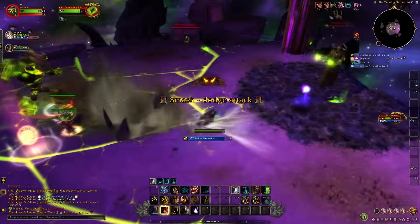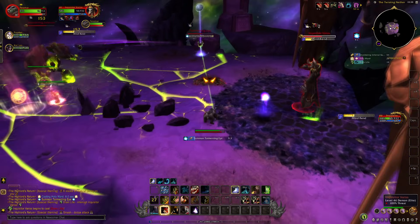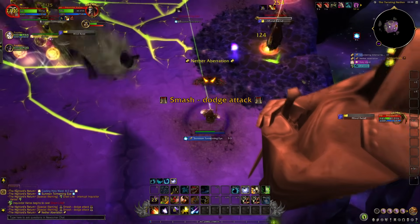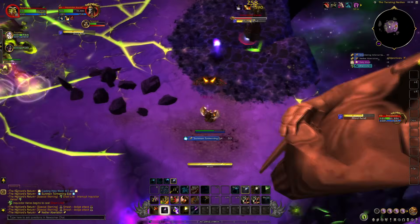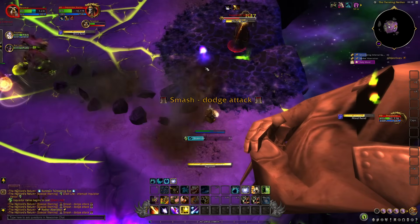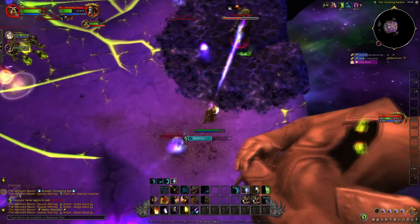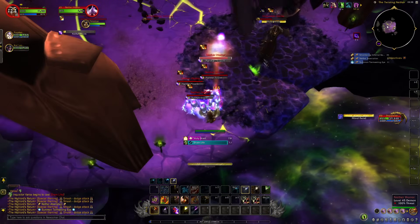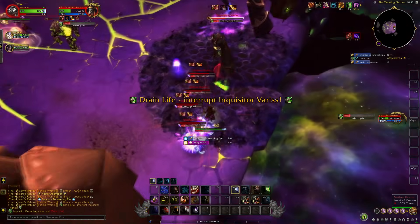Finally, the Inquisitor will summon Smoldering Infernals. They do a frontal cone AoE knockback when they get in range. Just sidestep or charge back with Skull Bash or Wild Charge. They can knock you off the edge, so keep an eye on them and dodge their cleaves. Infernals never truly die — once defeated, they will respawn again, so don't waste time killing them. Just apply Moonfire and DPS the boss.